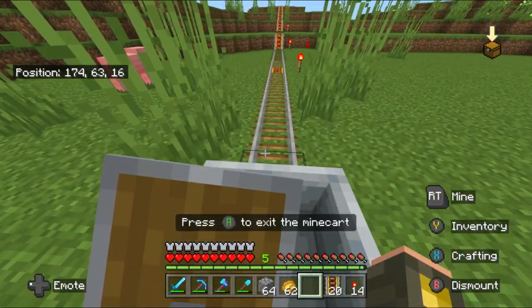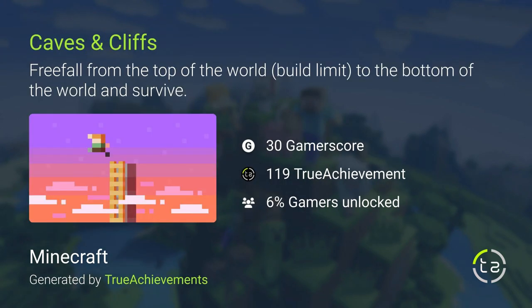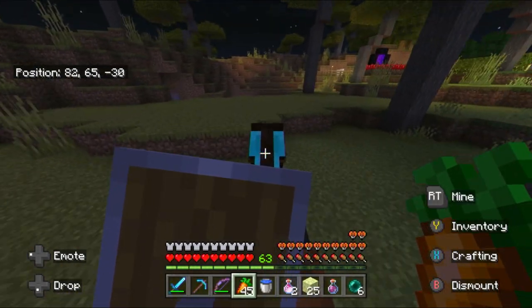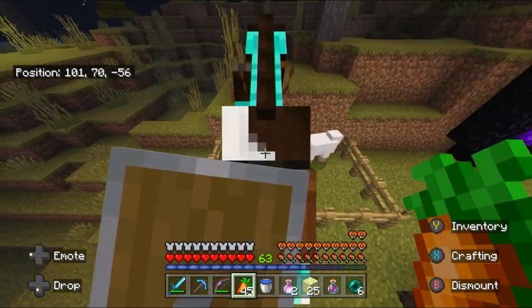Now, instead of crafting wooden tools for achievements, I need to build massive minecart tracks, stay underwater for days, fall from world height all the way to Bedrock, and even defeat the Wither. This will be a tough challenge, but it will only prepare me for what's to come in part 3. So let me take you to where we left off in part 1, with defeating the Ender Dragon.